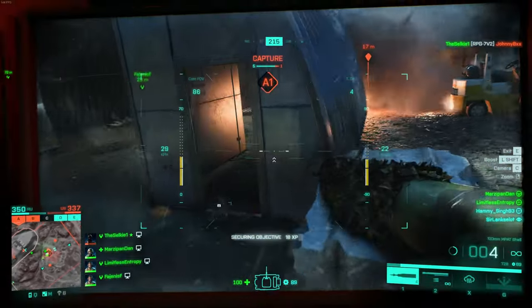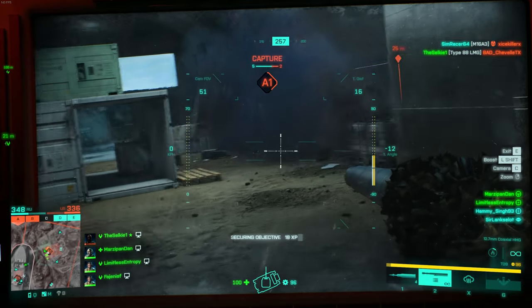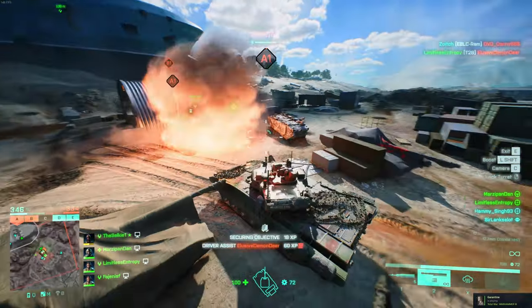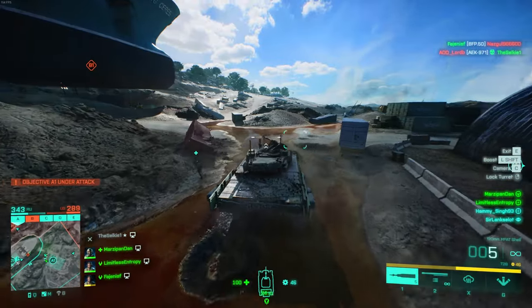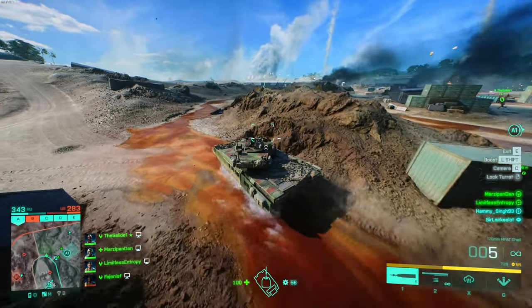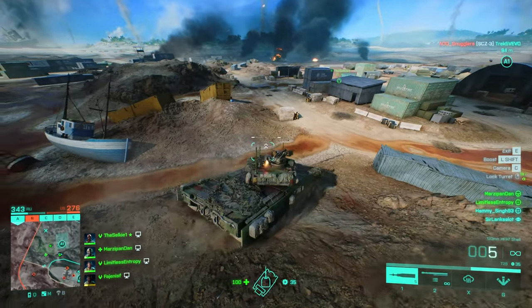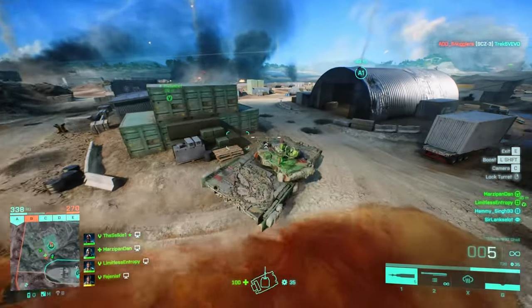At this point in the run I can tell that the enemy team is getting frustrated with us — we're getting hit by a lot more rockets and getting generally a lot more attention than initially. As I'm moving out of A towards B, I like to keep an eye on the enemy vehicle spawn so if I see anything popping out I can turn around and deal with it before it recaptures A. An enemy Ram has actually snuck around and is trying to take back A1, and on the way to it we get hit by a Nightbird.